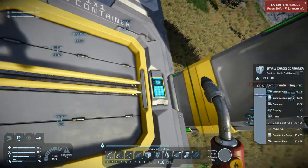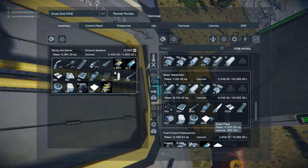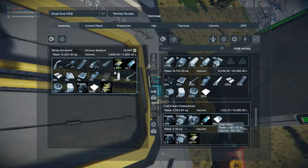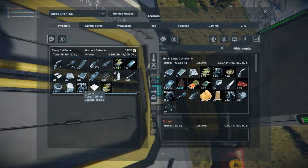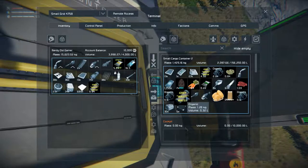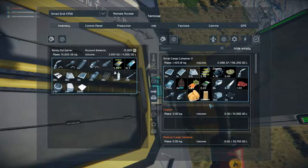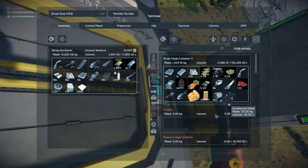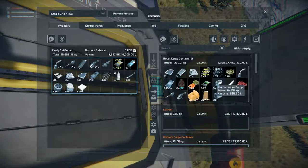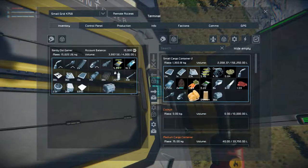So let's see what we have. We have a little bit of steel plate - actually, we have a lot of steel plate. Well, a lot is the wrong word but there is some. Wastewater we don't want. Let's put all of these organics together. What we want to do is move all of this stuff over to these medium cargo containers.